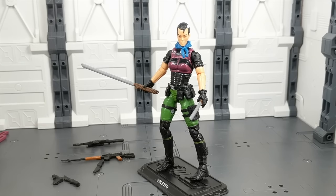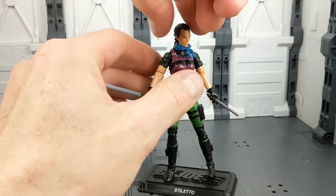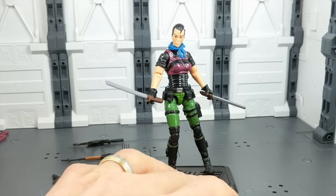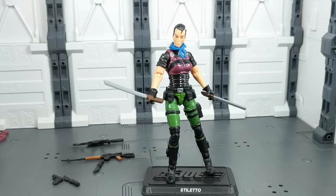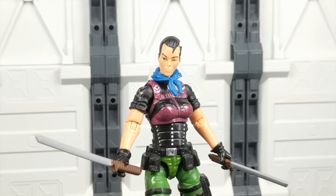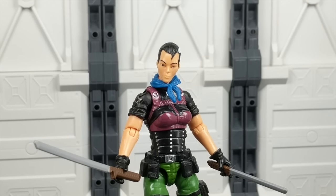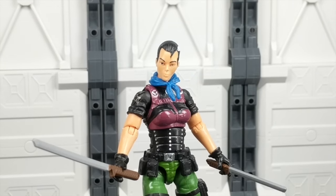Here's Stiletto with her swords. She holds the swords pretty well. She's decently articulated, using those Rise of Cobra parts and Resolute parts which always had great articulation — that was one of the benefits. She isn't 100% perfect — I've got some issues with the colors and the somewhat soft detailing on the face. The paint apps on the eye are not fantastic. But overall they did a pretty good job with her, and she's a new character which is always nice to see. That is Stiletto — sold in a two-pack alongside Heavy Duty.